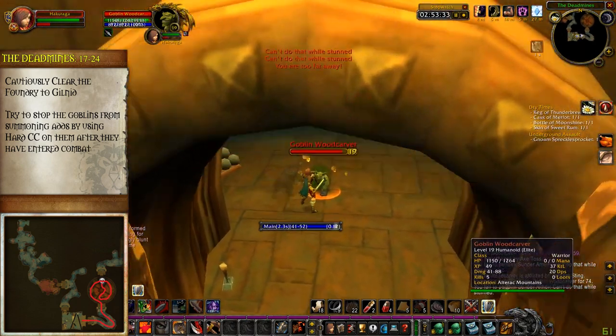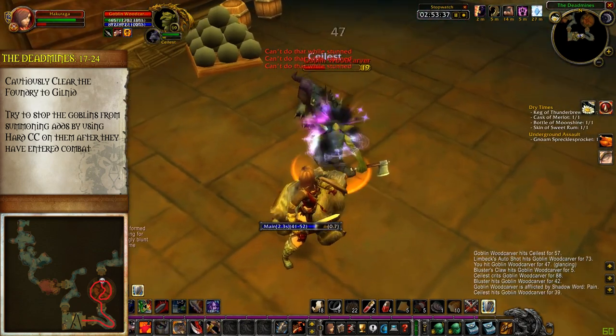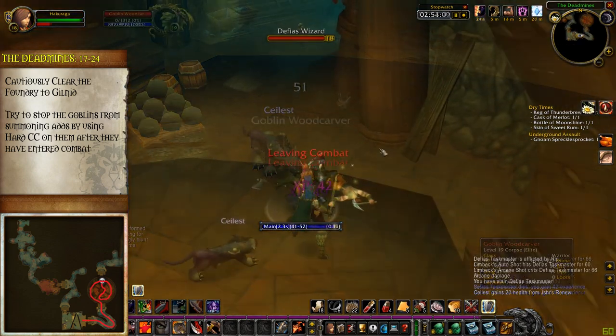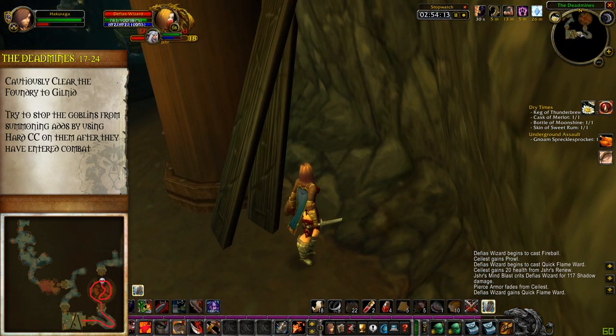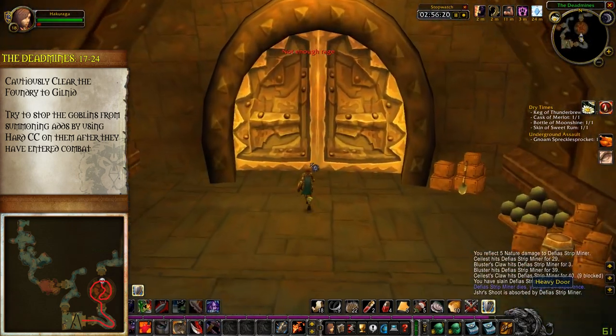Finish clearing through the Goblin Woodcarvers until you reach the other end of the room. In the next hall you'll start seeing Defias Wizards, Defias Taskmasters, and more Goblin Carvers — all of which can be pulled without any other elites. In total there are only about five elites in this tunnel, so you should make your way through it quickly and arrive at the next heavy door into the foundry.